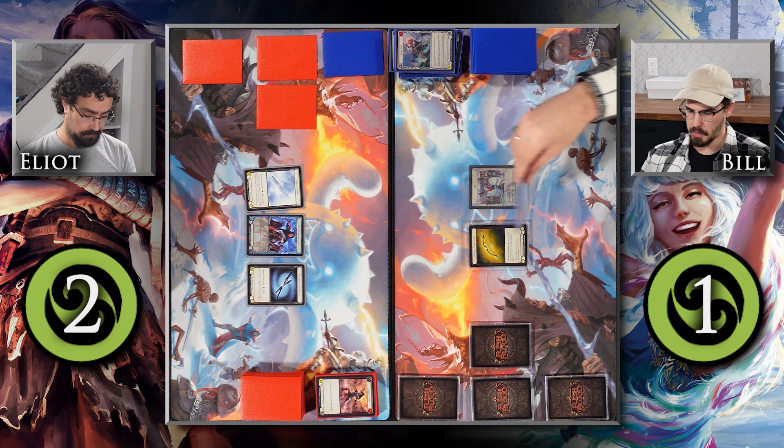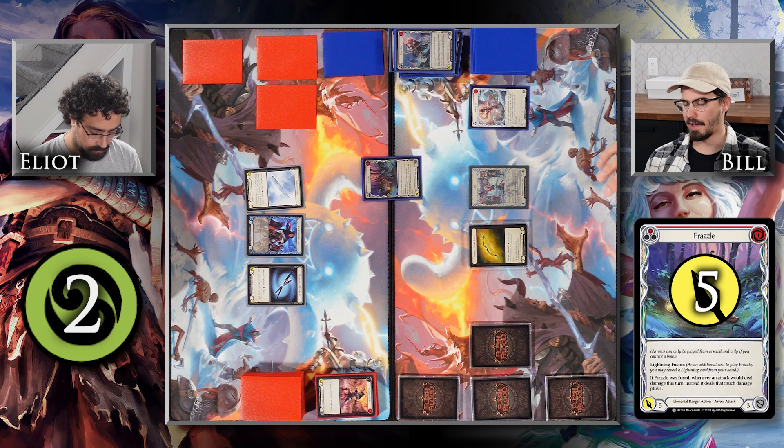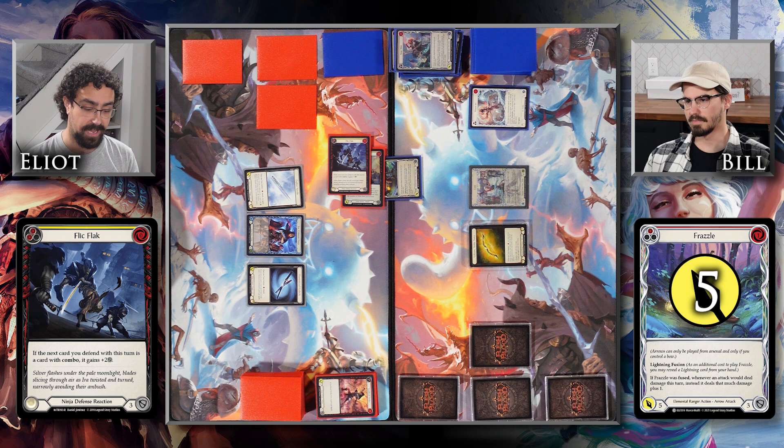Bill attacks with the Frazzle from arsenal, pitching a red Weave Ice — that's for five. Elliott doesn't want to die, so he defends with Crane Dance for three, and also defense reactions with a yellow Flick Flack, defending for a total of six. Elliott survives. Cards are cleaned up.